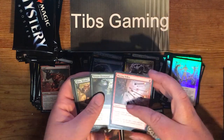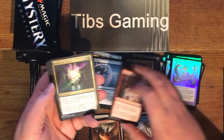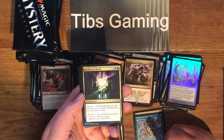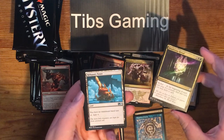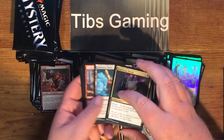Blazing Volley. Terrain Elemental. Rock Maulers. Death Reap Ritual — two generic, a black, and a green for an enchantment. At the beginning of each end step, if a creature died this turn, you may draw a card. Reliquary Tower — no maximum hand size, land that taps for one colorless mana.